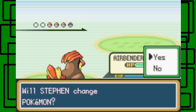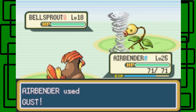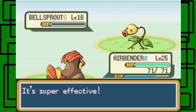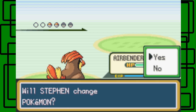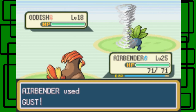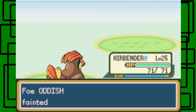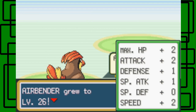A Bellsprout — yay. She has 3 more Pokémon, geez. This one's also level 18. There we go. And finally, another Oddish. Oh wait, there's one more Pokémon after this, actually. This Oddish is level 18 as well. Fainted — good. Yay, Airbender leveled up to level 26!